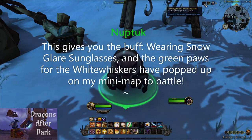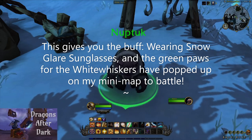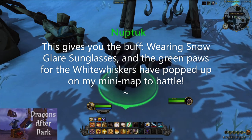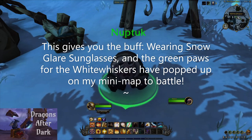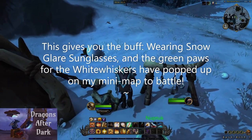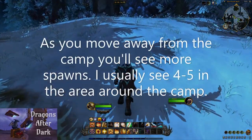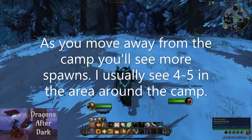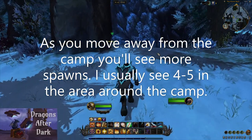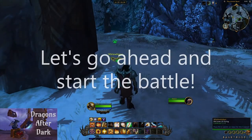This gives you the buff 'Wearing Snow Glare Sunglasses,' and if you watch my mini map you can see that the little paws have appeared, which means White Whiskers have shown up for me to be able to battle. As you can see, the further we move away from the camp there are a few more spawns — I think there's usually four to five over here. Let's go ahead and start the battle.